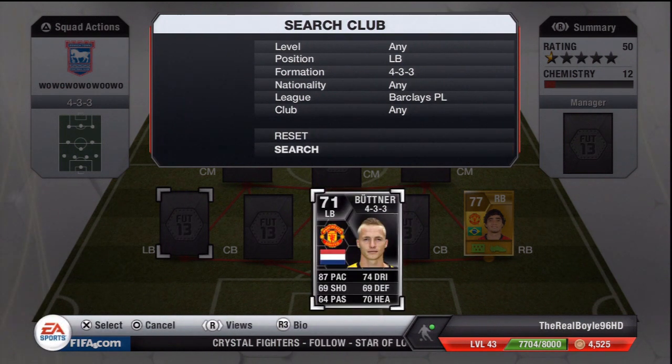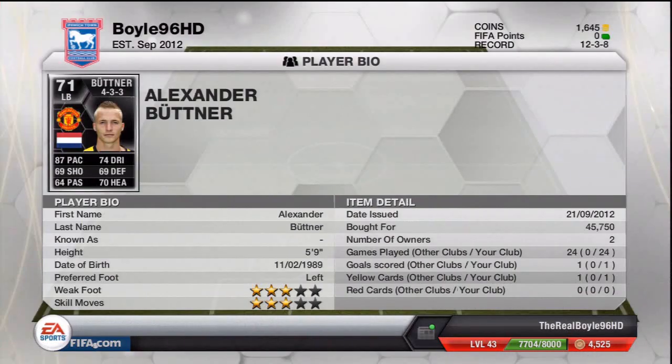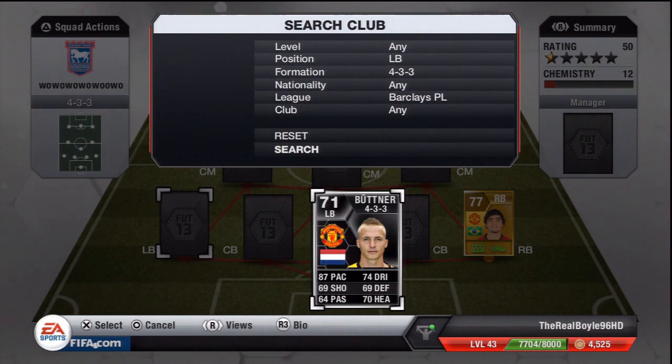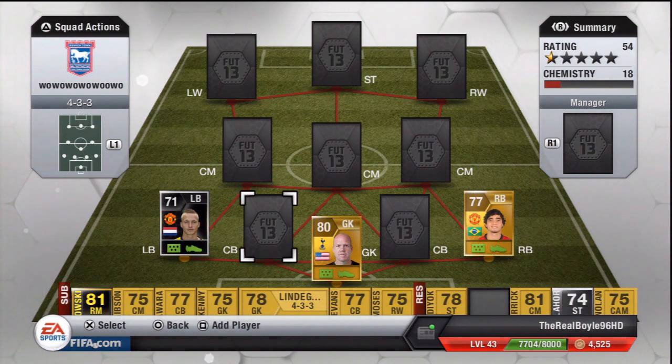At left back we have the in-form Butner — what a story about this lad. 87 pace, 74 dribbling. I got this guy in the web app; at the moment he's going for about 180-200k, so I paid 45,750 coins — I am a trading master. This guy is great, he's not worth 200k in my opinion, he's worth about 100k, but I'm not going to complain. 87 pace is his main attribute, also has good dribbling. At 45k what I paid, I am not complaining — very nice profit made on him.